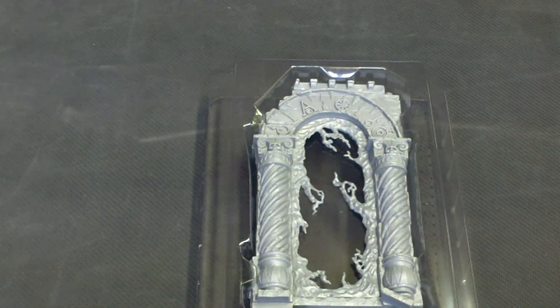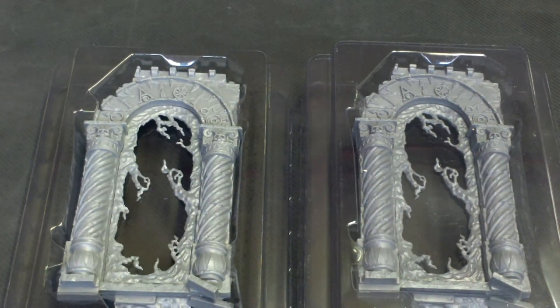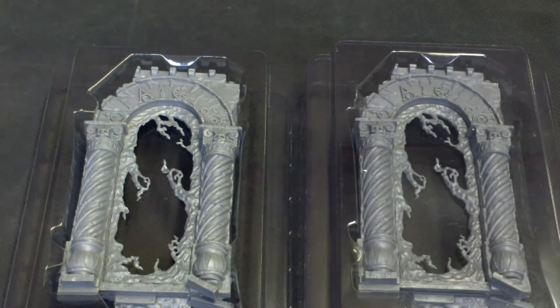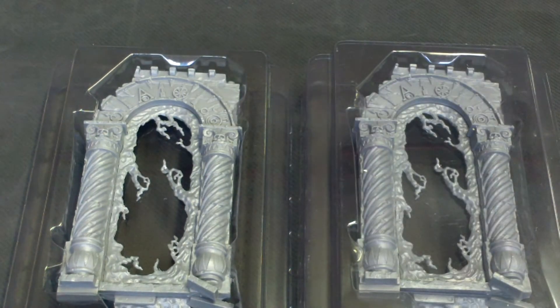It's packaged in packs like these, which is a little different to what GW normally does. You get it all in a baggy of bits, which are basically the bases to go on. You get two of those because obviously there are two Realm Gates here — identical pieces across the entire kit, so essentially you're getting two of the same model.